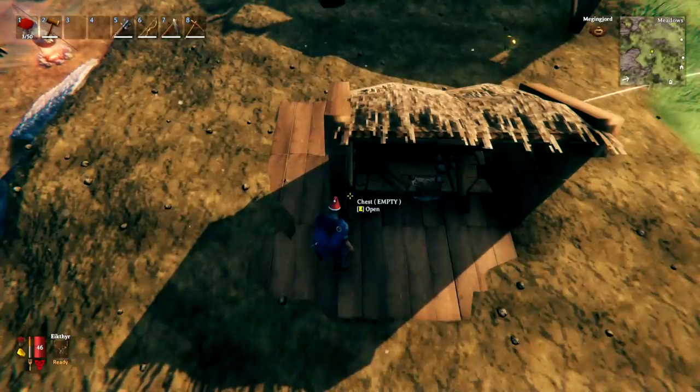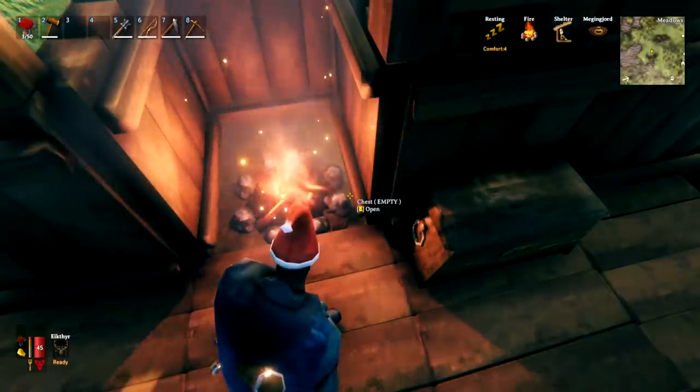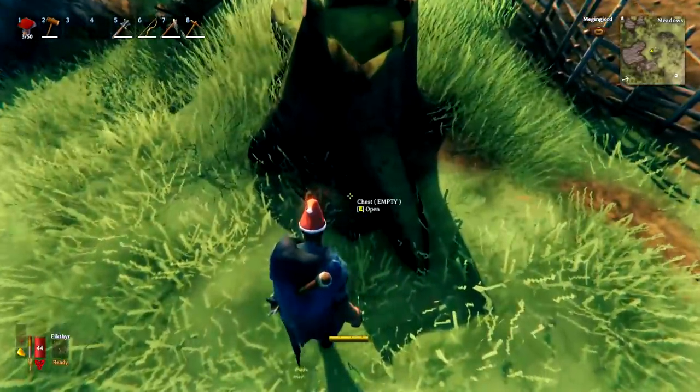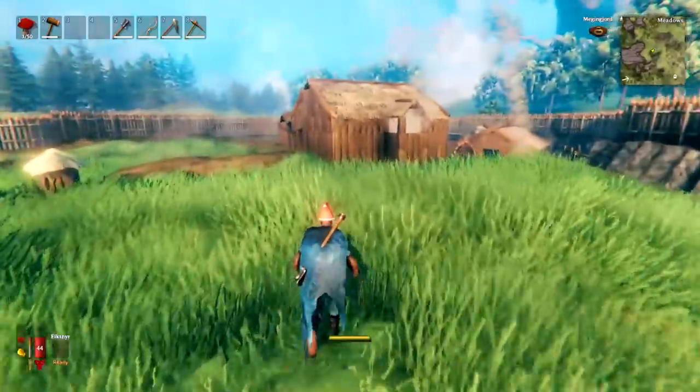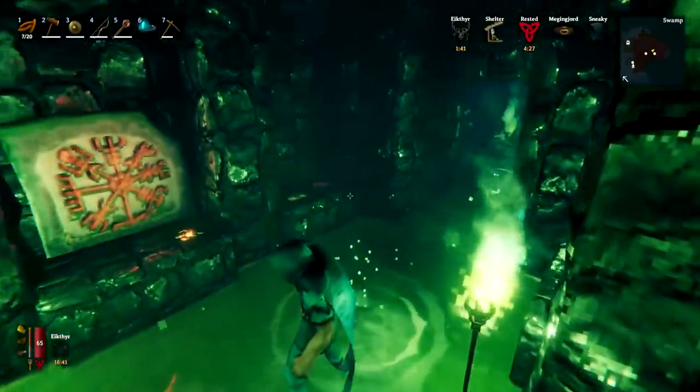You can hide a chest under a workbench, under a fireplace, or under a tree stump. If you want a tutorial on how to do these there will be a video in the pinned comments.